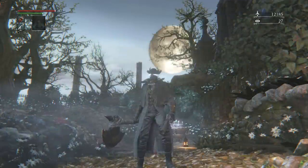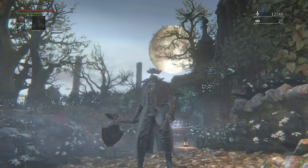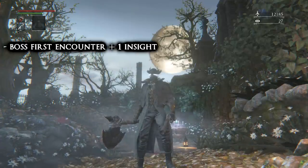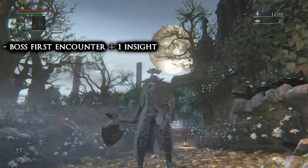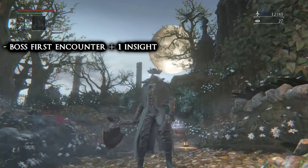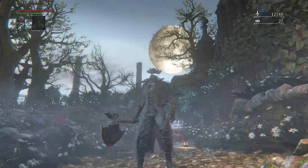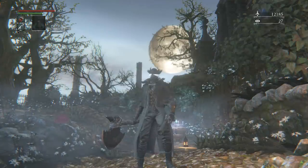We are still missing eight insight points. The other eight we will get by defeating the first two bosses. When you encounter a boss you get one insight point — you only get that once per boss, not farmable. When you defeat a boss you get an additional three, so each boss gives us four insight points in total. We need to defeat the first two bosses to gain eight insight points, and combined with the two from Madman's Knowledge we'll finally have ten.